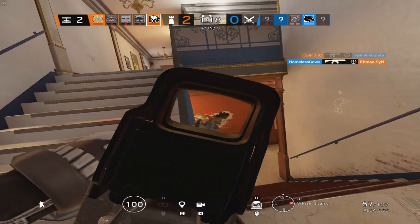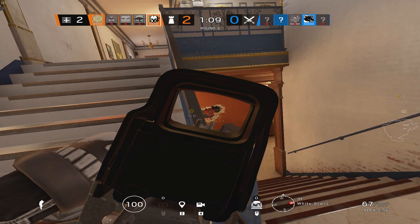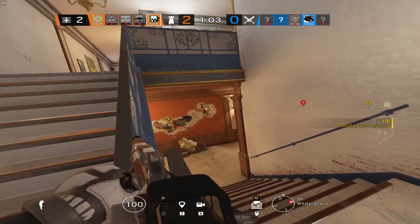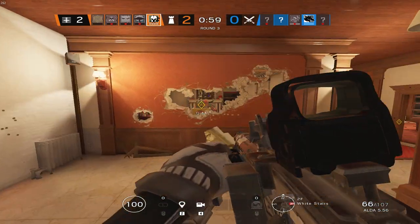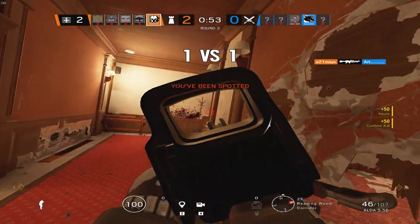Sledge and Buck are very similar — both are two-speed two-armor operators. The only advantage Buck has over Sledge utility-wise is that Buck can destroy soft ceilings above him freely. However, Sledge has workarounds: he can boost on top of desks or furniture to sledge a ceiling, or use cooked frag grenades thrown at the right moment to open up sections above him.